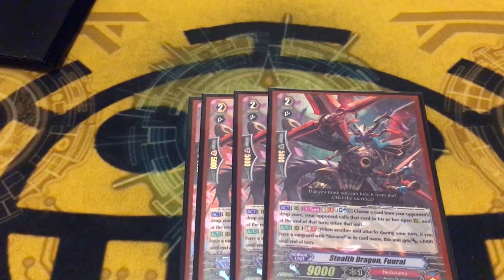Next we got the Stealth Dragon Furai, who is a scaly but he's a furry apparently. What you do is you soulblast one, you pick another one of your opponent's rearguards in their drop zone, and they call it to rear — kind of like Shiranui Evoro — but they have to call it to an open rear, so they can't call on top of anything to retire something, and you can't use it while they have a full field just to get a free retire. But it's a good card because if you're playing against a mirage deck it forces them to have a rearguard. Also, when any unit attacks, it gets 2k, so it can hit some spicy numbers.